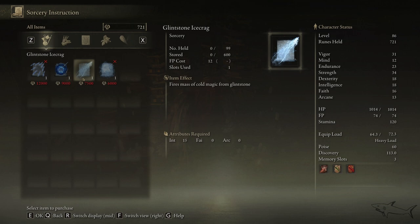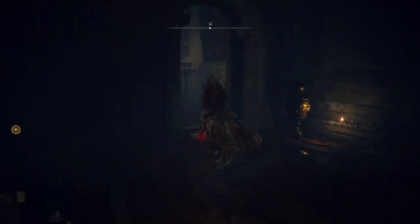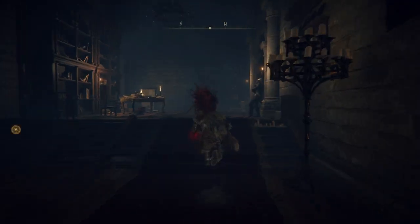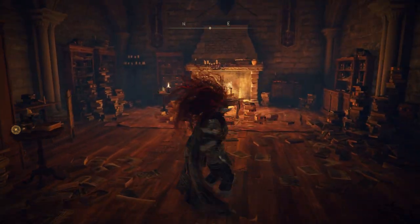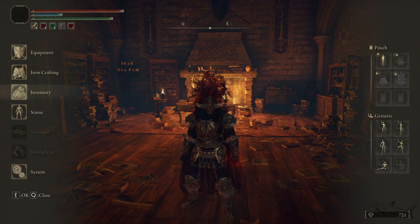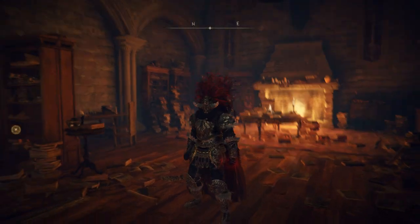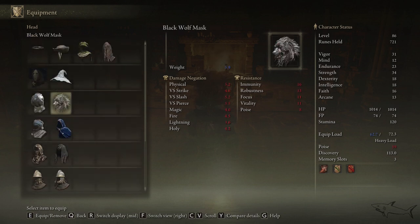Now let me show you the armor, because that is the main idea of this video — the armor I just got. Let me go to the equipment screen. The first thing we have to equip is the Perceptor Big Hat.